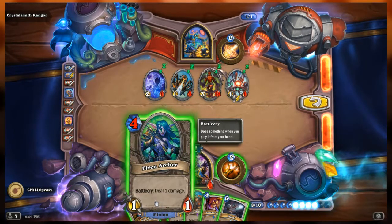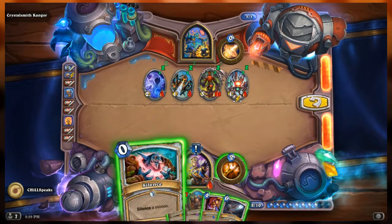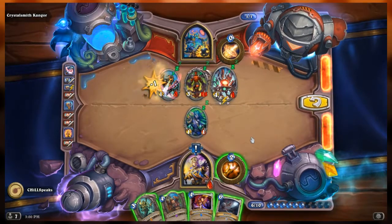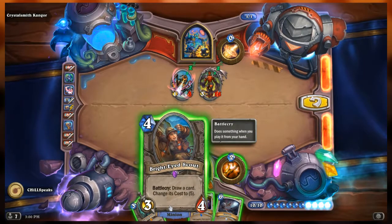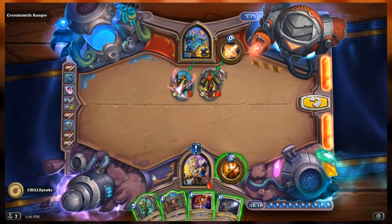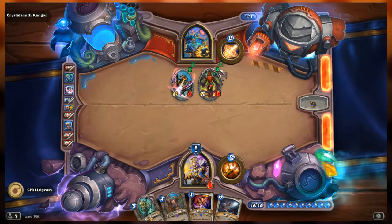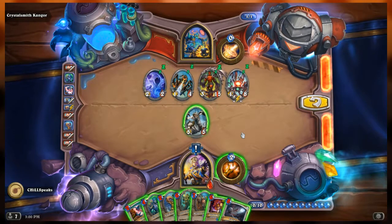I can play Silence for free, then play the Archer for two instead of four. But wait — I did it out of order. I was so focused on making things cost normal that I didn't Entomb Jaraxxus when I needed to. I can't draw and play him now that the cost is set wrong. Let me redo this.